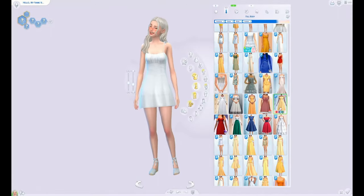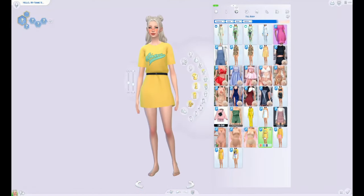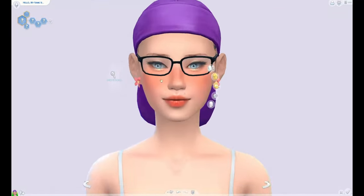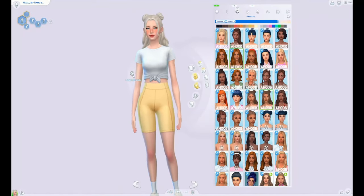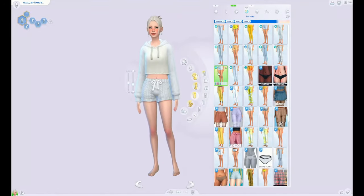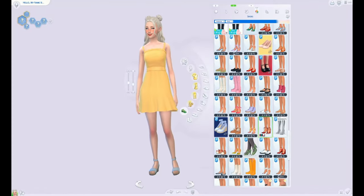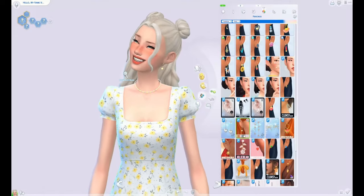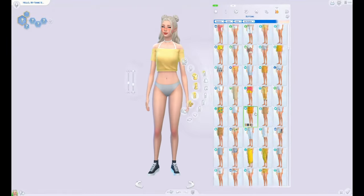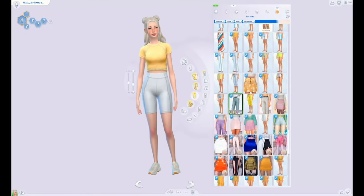Here you can see me changing out all the hair for Daisy. I decided to stick with four different hair types throughout her outfits: her main one with two little buns on top, one that's fully out, two low buns, and a claw clip. All four hairs are quite similar because they have those face-framing pieces. I really wanted a hair that would show off her slightly sticky-out ear because I think it's super cute.